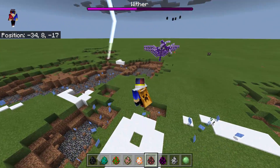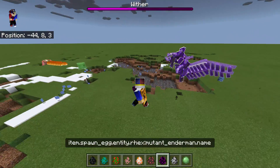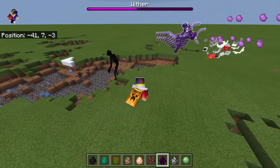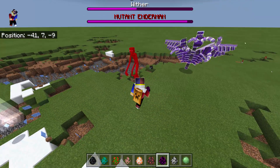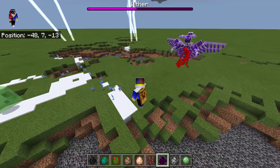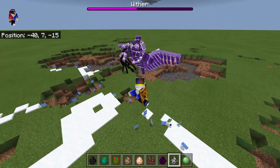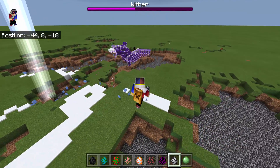The Zombie Pigman is fighting the other mobs. Let's now spawn the Mutant Enderman. He's going to attack the Wither Dragon — this is going to be interesting. The Wither Dragon keeps attacking the Mutant Enderman. Is the Mutant Enderman attacking back?